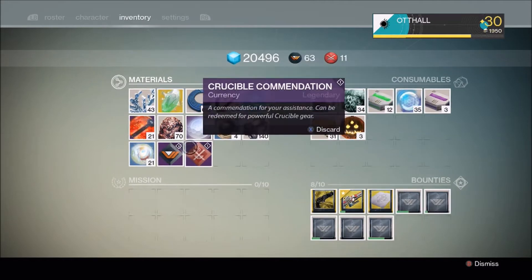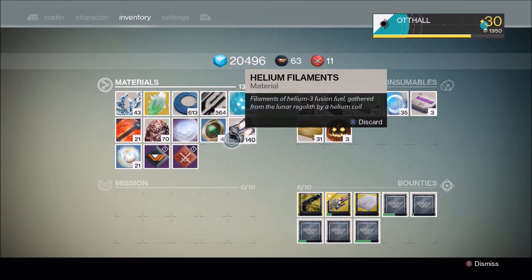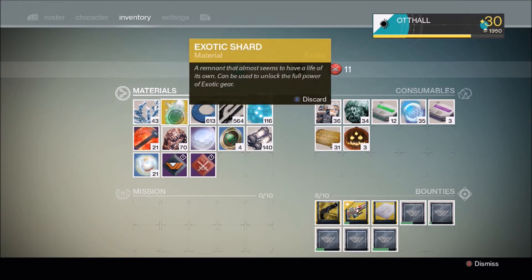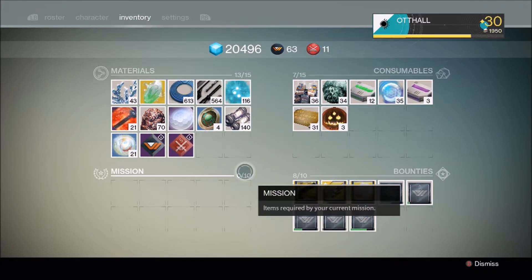The only way to get that high is to make sure you have enough materials to fully upgrade your weapons and bits and pieces. I've got 70 relic iron, helium filaments, spirit bloom, and spin metal — those are four basic materials — plus your ascendant materials, which are ascendant shards, ascendant energies, and the commendations. First of all we're going to do relic iron.